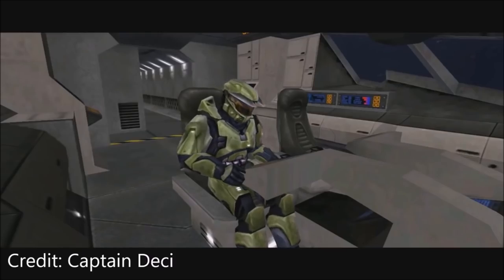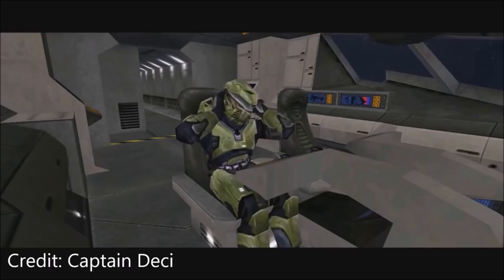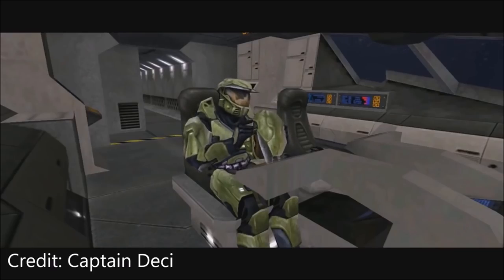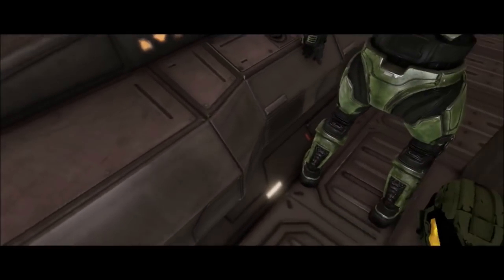Back in Halo CE classic — in classic graphics — when he takes his helmet off, first of all underneath is another helmet. But the helmet that he takes off is identical to the one he's wearing.